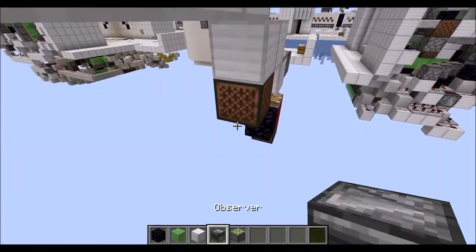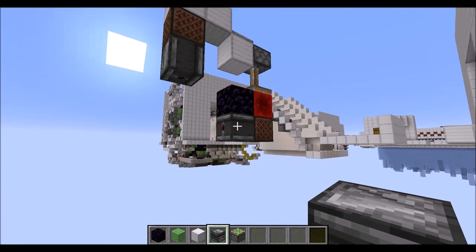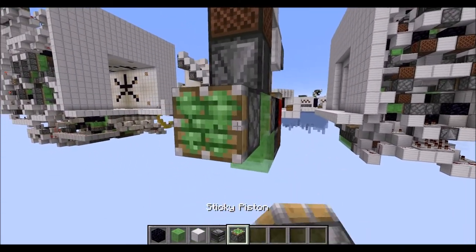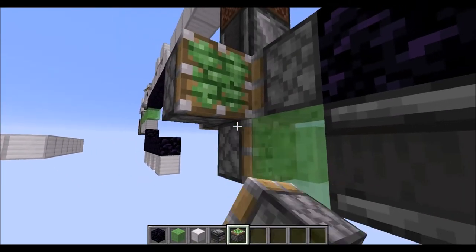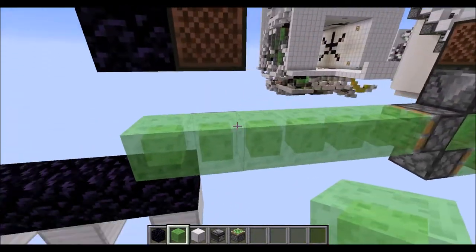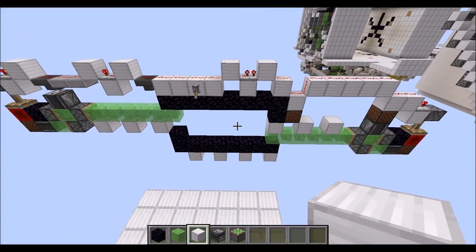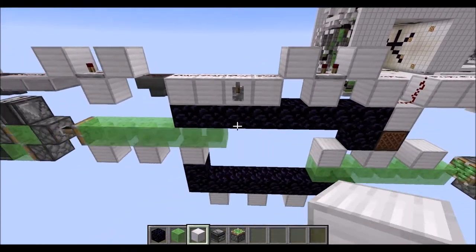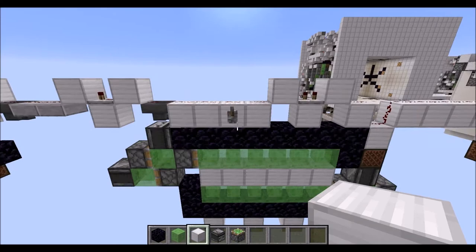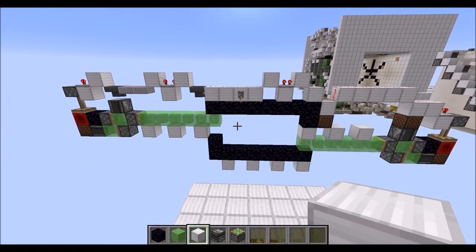On this side we essentially build the same flying machine. Place the two observers as shown, then again the slime blocks, two sticky pistons in this direction and the other one in the opposite direction. Now again six slime blocks to the front, and this time we have the blocks on top. Let's see if everything works — and that's what we want to see. Let's check the other side too — and that's looking good.